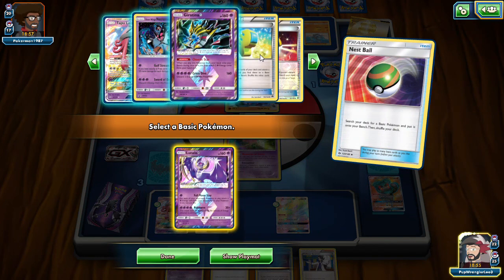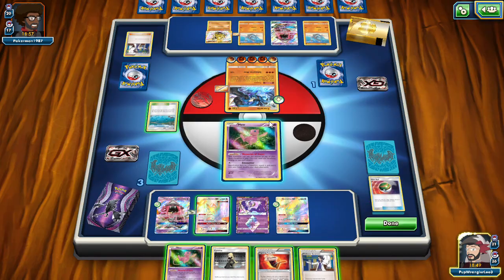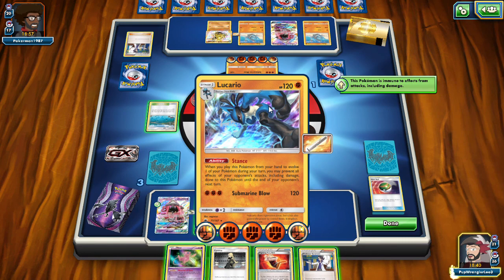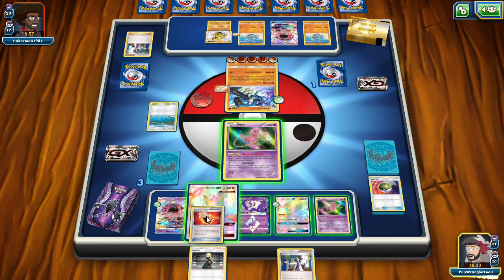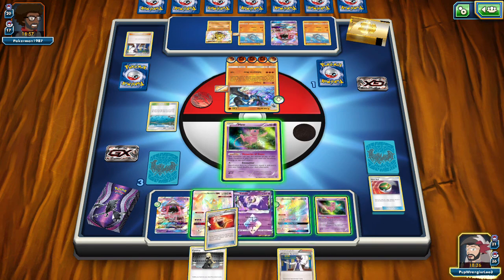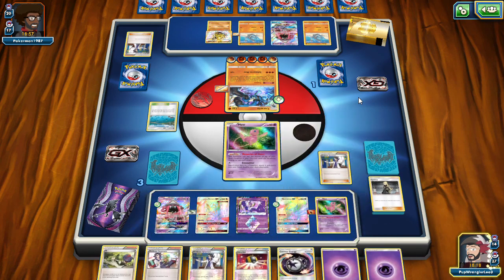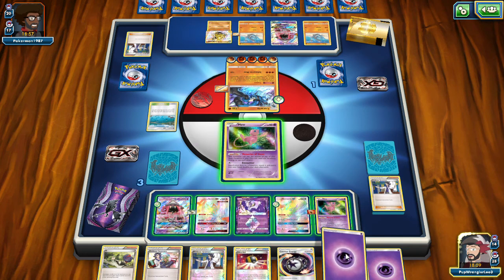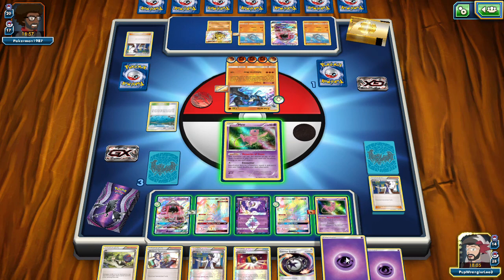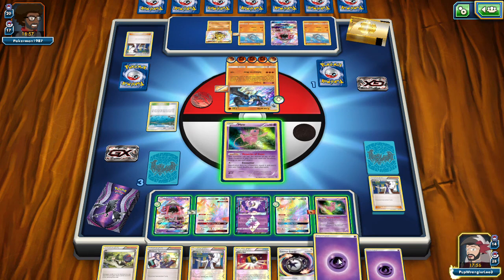Nest Ball, Lunala Prism Star maybe. We've gotta prevent him from taking out our next thing. He's already got the band on here, so that protection from Stance really helps him. We'll do the most with this. Going to need to put out the Necrozma. These Guzmas right now are hurting us. So can he take out the Prism? At 140 HP vs 160 damage - I think he can. Yeah he can take out the Prism. I should've put the Fighting Fury Belt there.